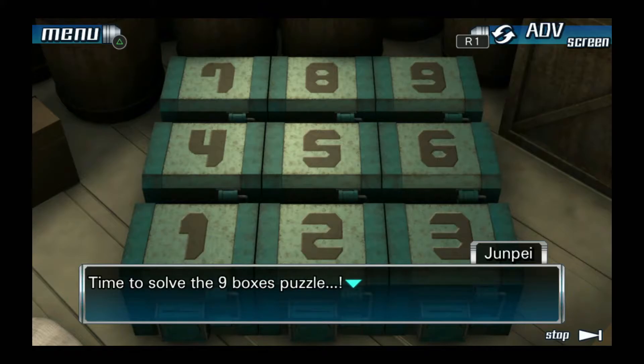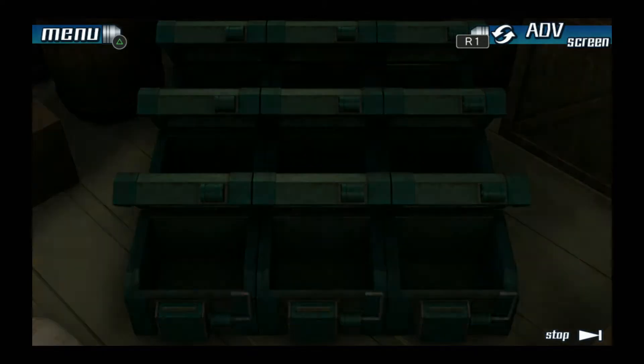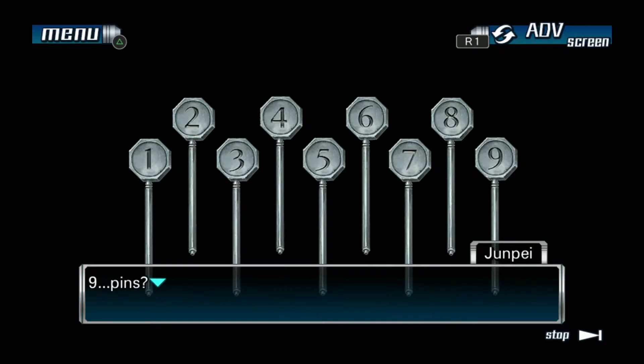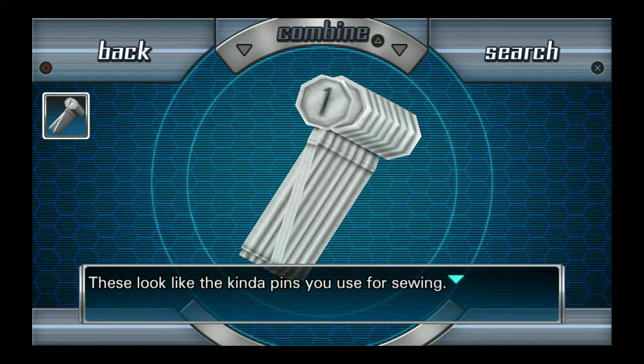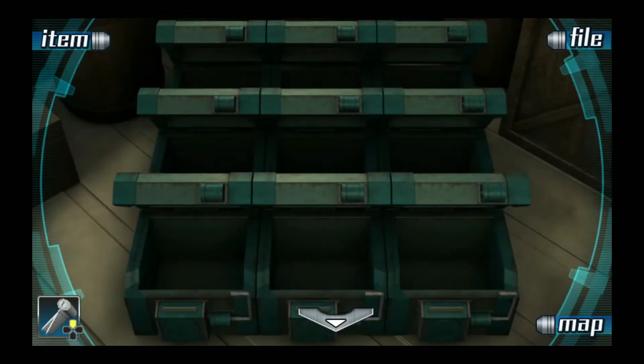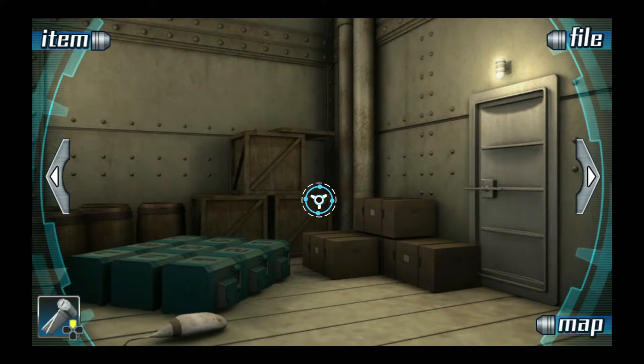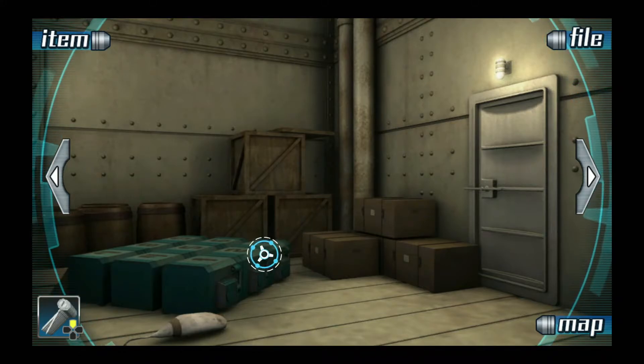Time to solve the nine boxes puzzle. Ace's card is in box one, Snake's is in number two. I just need to do the same for the rest. And finally, the ninth man's card into box nine. They opened! Nine pins. These look like the kind of pins you use for sewing. There are nine of them in total and they have numbers on them that run from one to nine. So we got ourselves some nine pins. Ace over here is suffering from a memory issue where he can't remember faces.